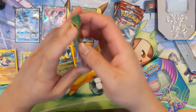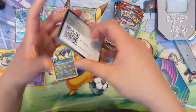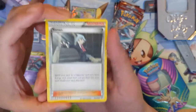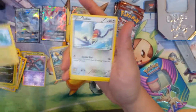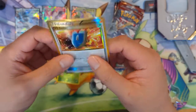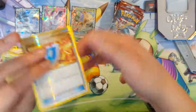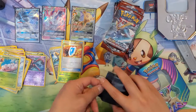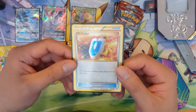Alright, last Roaring Skies. Last pack: Steven, Tropius, Ultra Ball, Nincada, Bagon, Electrike, Talo, Exeggcute, Tropius again, and then — ooh — Gold Rare VS Seeker. And there is a Nink in the corner, but overall very good pull. It's a very usable card too — if it were to be reprinted, I feel like this would be a very nice card to have.